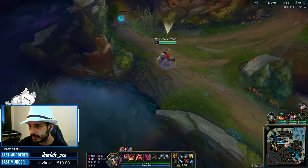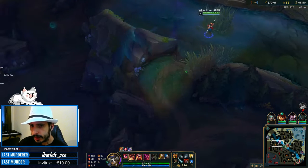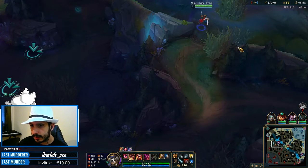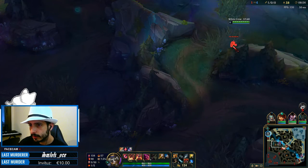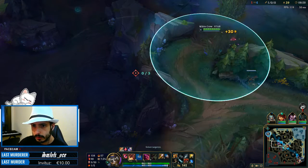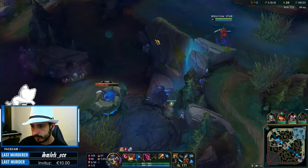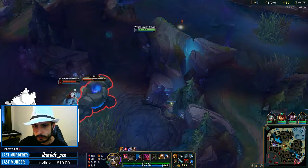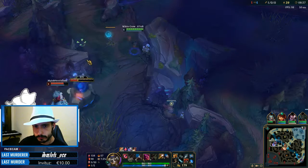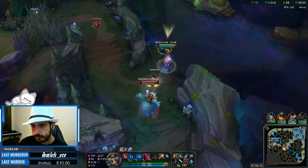But we can do things that Nunu can't do, which is splitpushing mostly. So we are going to try to steal this. Let's see if Swindemirana helps me. That's perfect — you see?